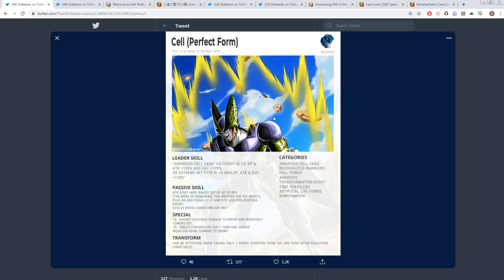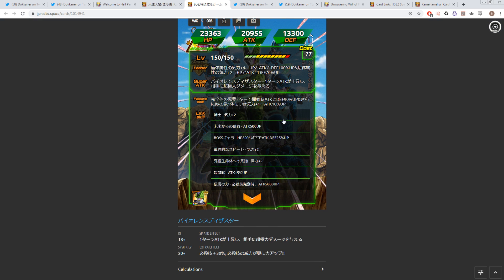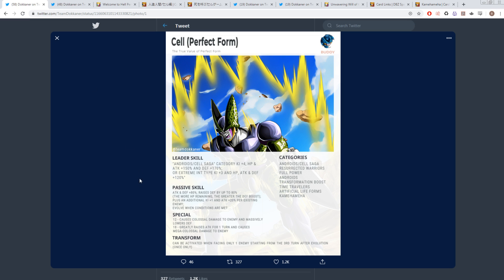We don't have the stats for these guys yet, but I'm assuming they have prime stats — obviously being Dokkan Fest LRs. He also gets Ki+1 and Attack +20% per existing enemy, which is reminiscent of the old Physical Cell LR who had Ki+1 and Attack +10% per existing enemy. So this new Cell actually gets a better version of that — an extra 10% added on.